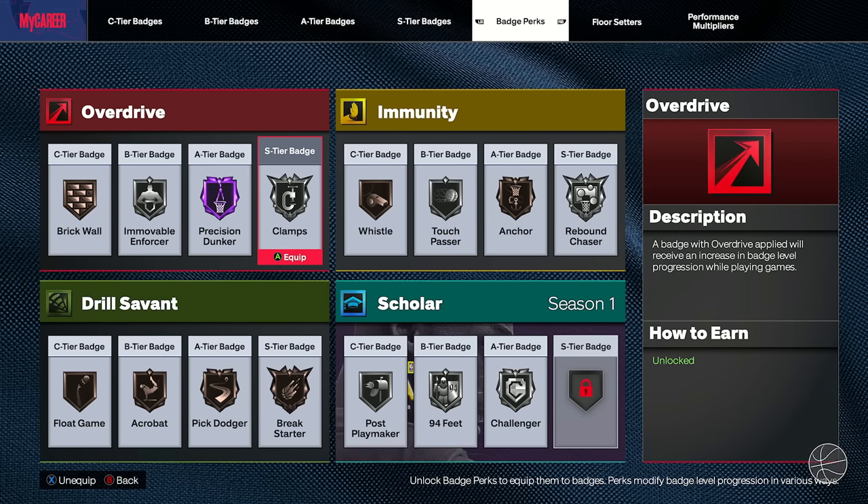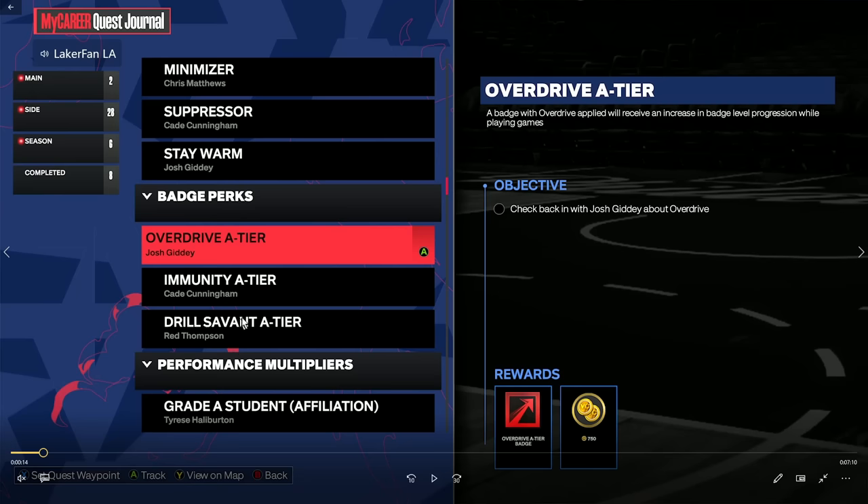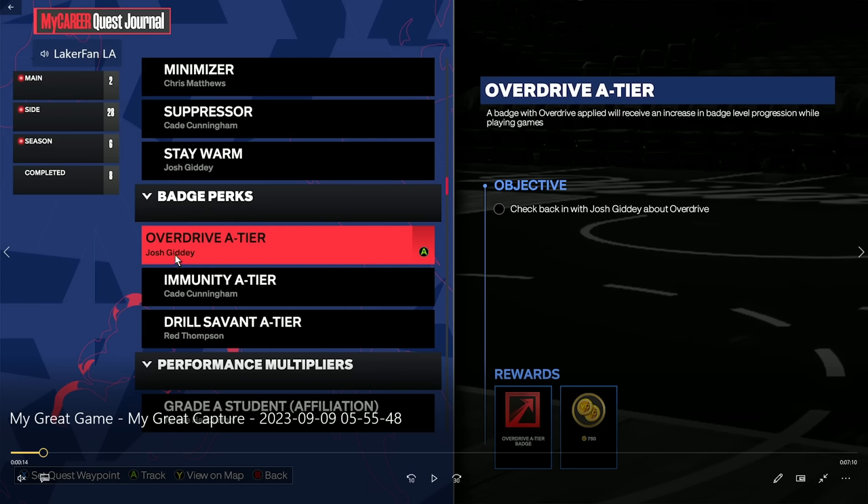As far as how to get them, you'll be talking to a few different NPCs to gradually improve your tiers. You have Josh Giddy for Overdrive, Cade Cunningham for Immunity, and Red Thompson for Drill Savant. At the very end it'll be Donovan Mitchell — you'll see that in the badge perks category under city side quests.